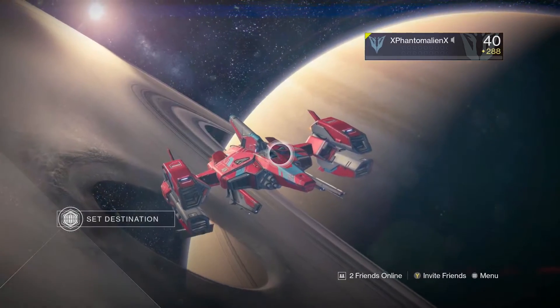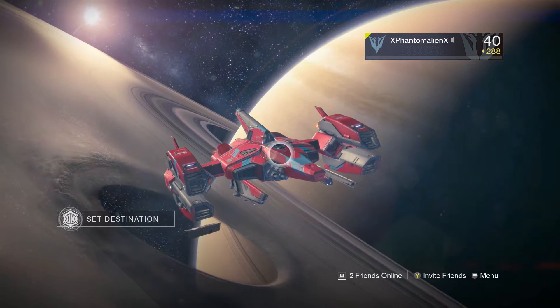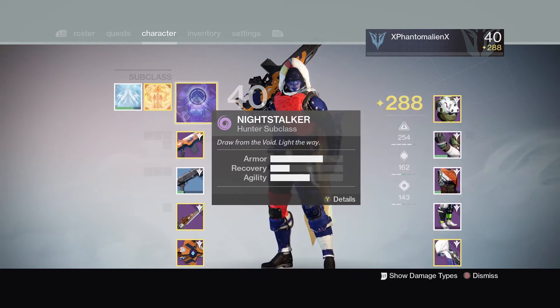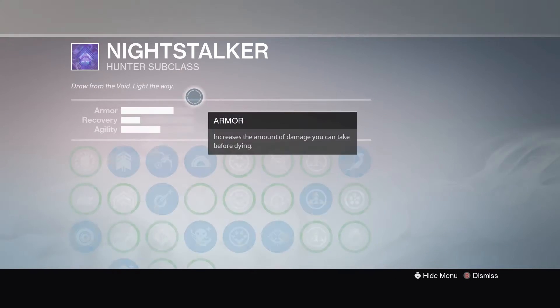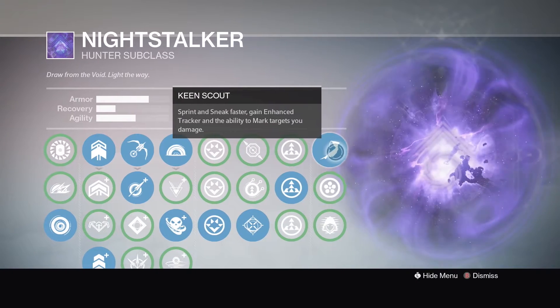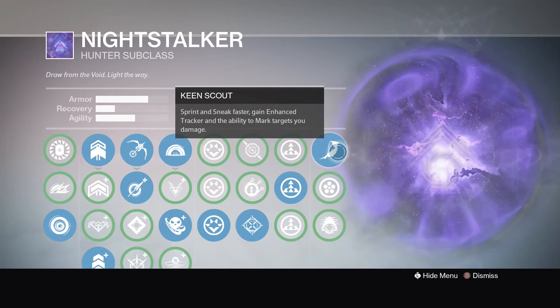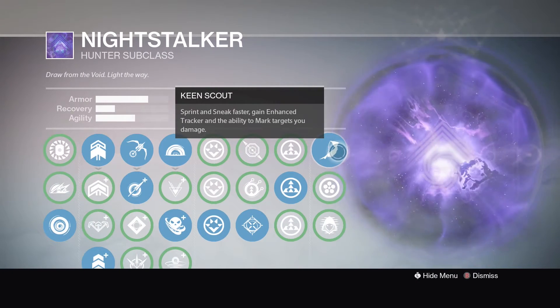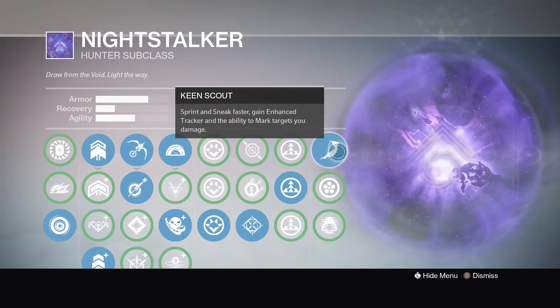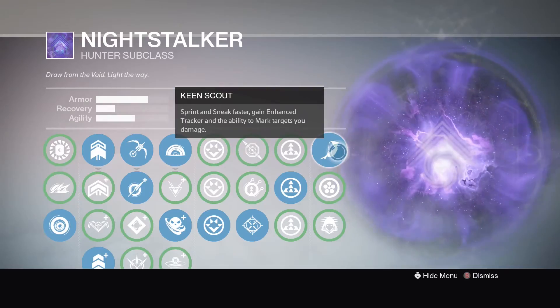Before you start farming here, if you're a Hunter the best subclass to equip is Nightstalker, and make sure you have the perk Keen Scout. This will really quicken up getting all those Hadium Flakes — it makes it easy because you're able to see the chests on your mini-map. If you have the ability to put this on, do it — it will save a lot of time.